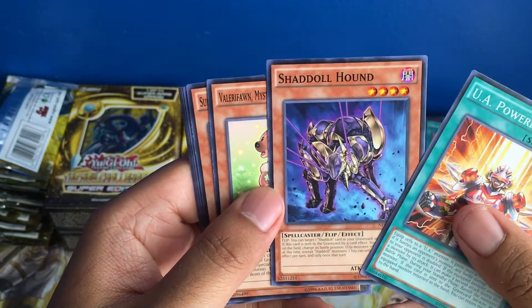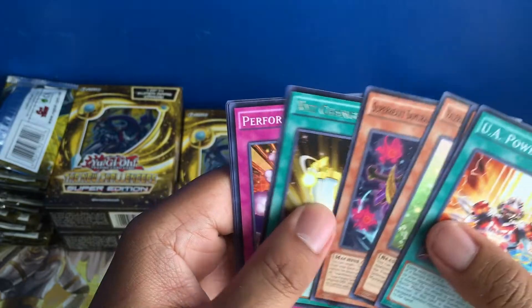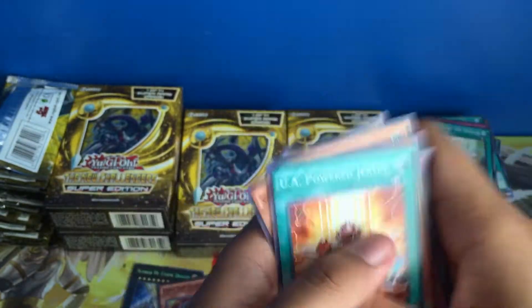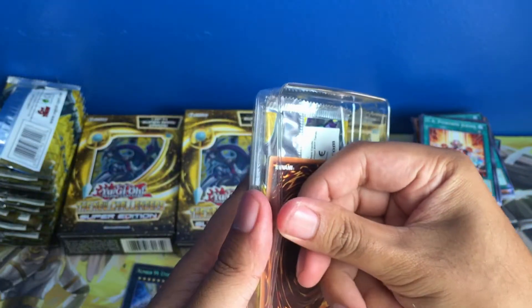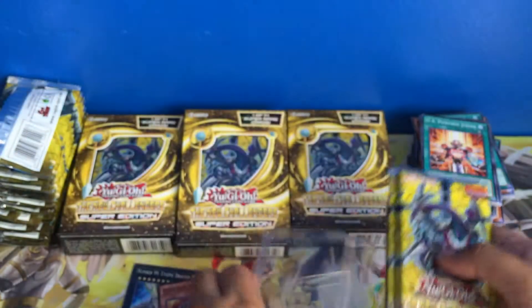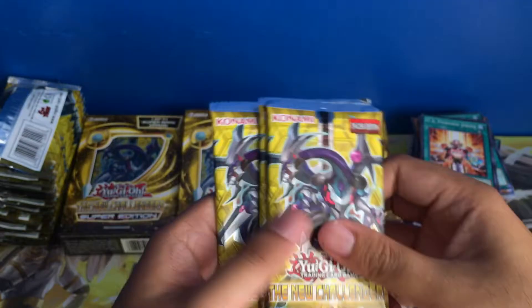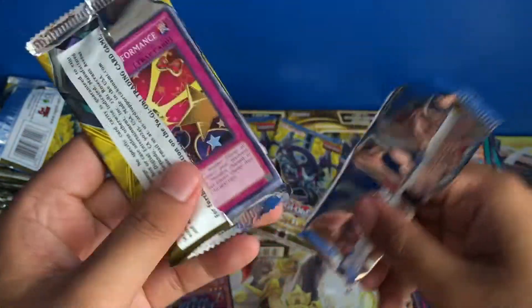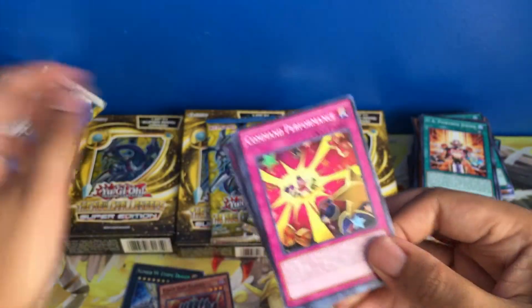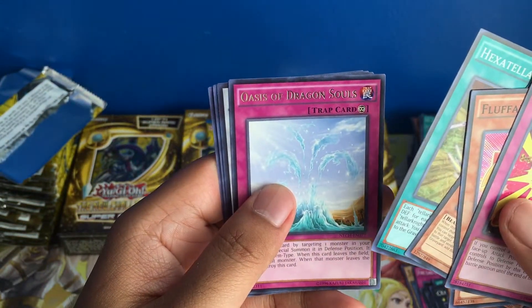Shadal Hound — is this the only Shadal card in this set? Actually, there's an El Shadal too, I forgot the Fusion Monster's name. Rare Exe Changed Tactics. Let's keep going. Still not seeing any Herald of the Arclight — strange. Command Performance, Fluffle Leo, rare Oasis of Dragon Souls — it's a Synchro Monster.